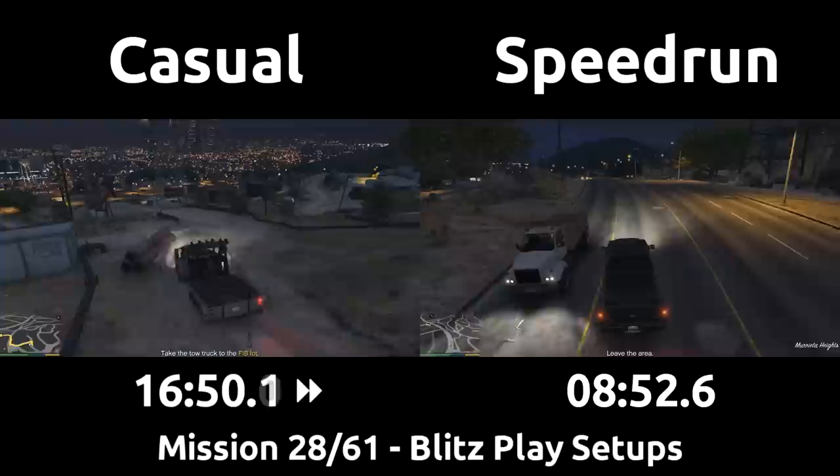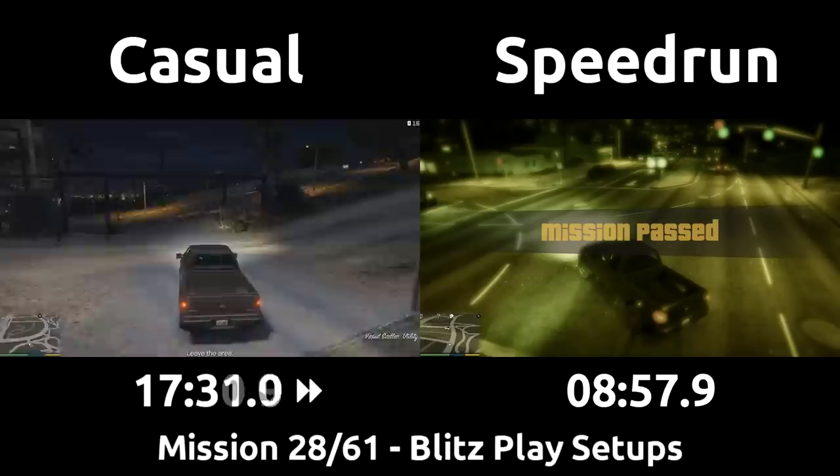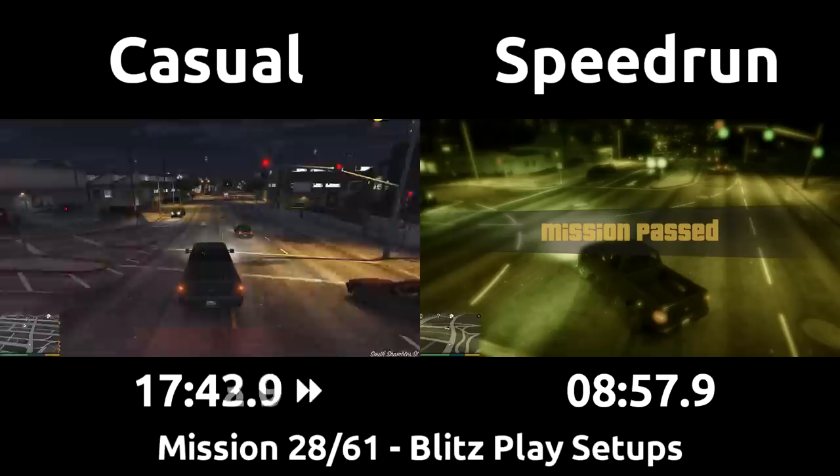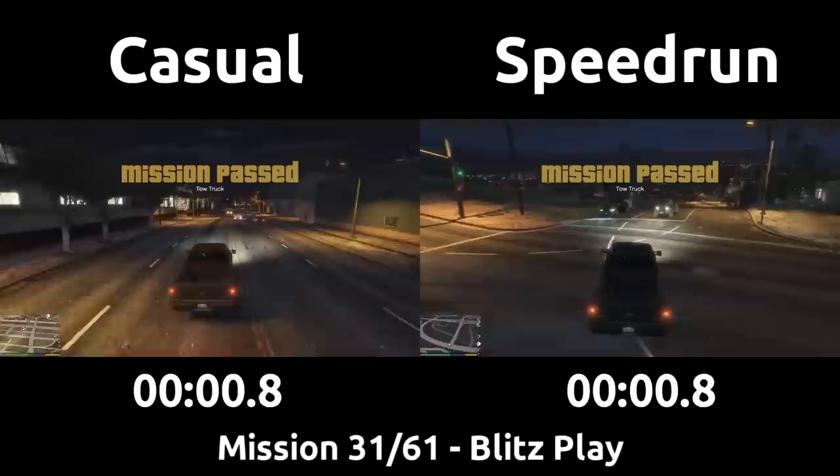I'm going to teleport the casual ahead a minute and a half to where they've just finally escaped the cops in the hills above the lot. The speedrun gets the mission pass screen for the tow truck delivery right after entering the intersection and begins to turn around to head back. The casual delivers the truck and finally all of the setup for Blitzplay is done. There is a mission chart linked in the description and basically every mission up until now has to be finished in order to begin Blitzplay — it really serves as a midpoint for the game. All of the setups took the speedrun about 9 minutes and the casual nearing 18 minutes to double that.